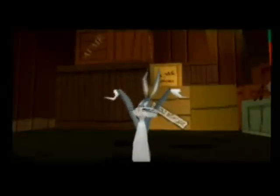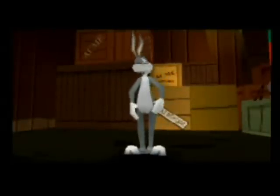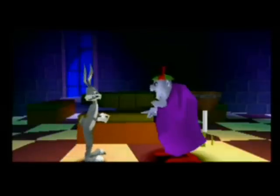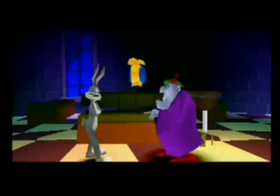Let's begin with the usual. Bugs Bunny Lost in Time's story begins with Bugs Bunny going on a trip to Pismo Beach, but accidentally making a wrong turn and ending up in a factory. There he finds a machine and thinks it's a carrot dispenser. After switching it on, it turns out to be a time machine which sends him to a strange spooky place called Nowhere. He then meets a sorcerer named Merlin who tells Bugs he needs to collect time clocks from each time era to get back to the present.